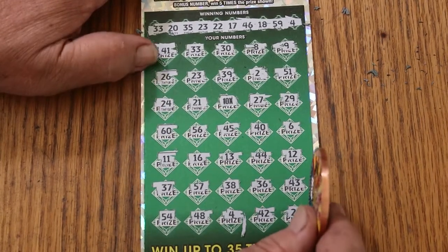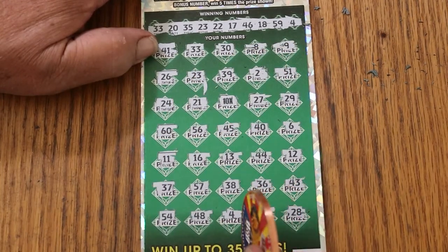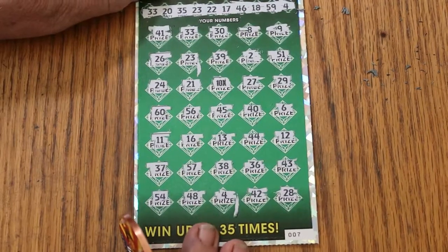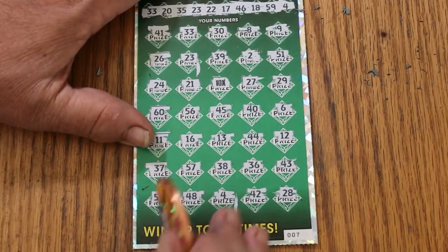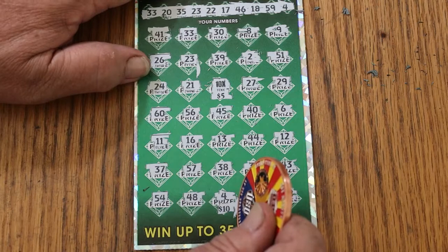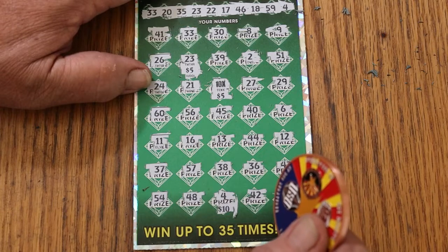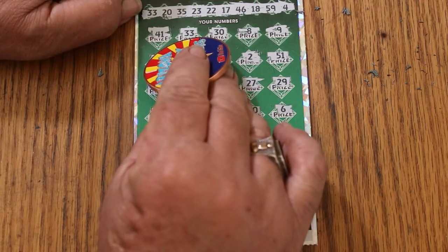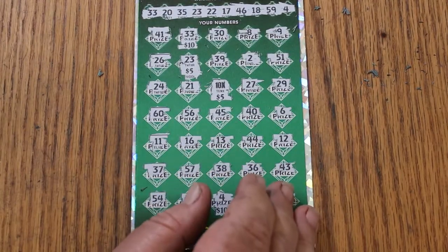All right. So, we have the 23, the 10X, and that. And let's see what the bonus is. 19. No bonus. Let's see what we get here. There's the 50. 20. There's 60. There's 60. And 65, and I'm missing something somewhere. That is for sure. 41. 33. Yeah, there it is. There we go. 75. Well, that's half back so far.